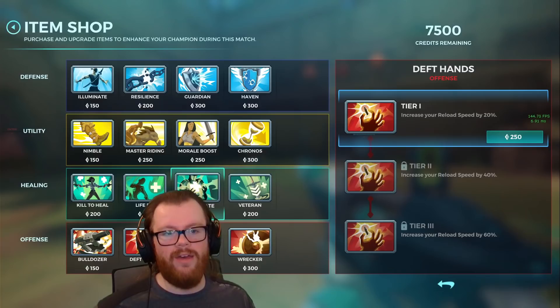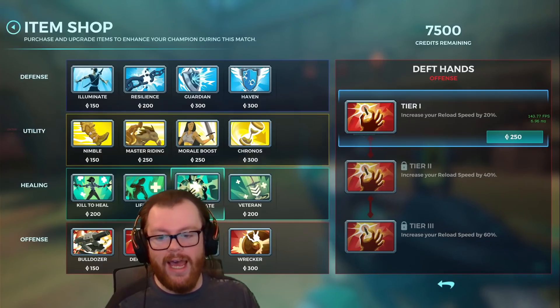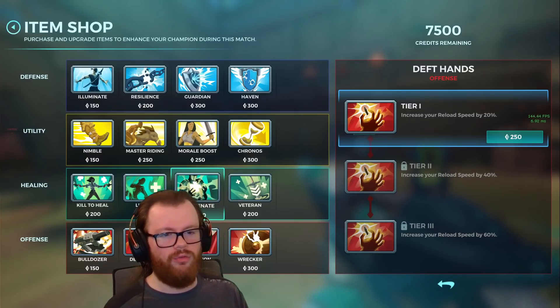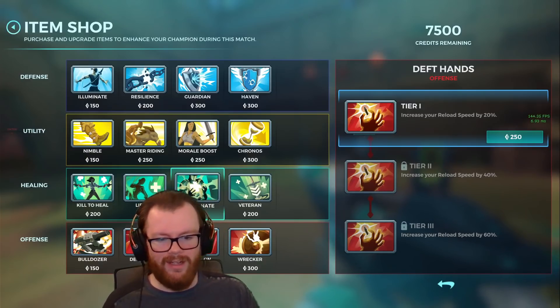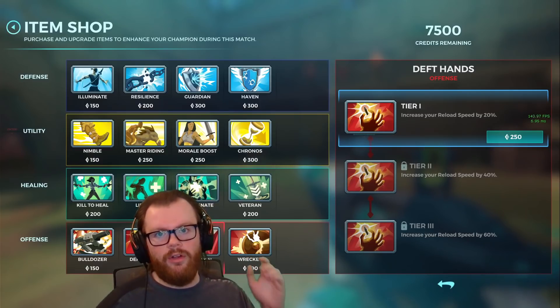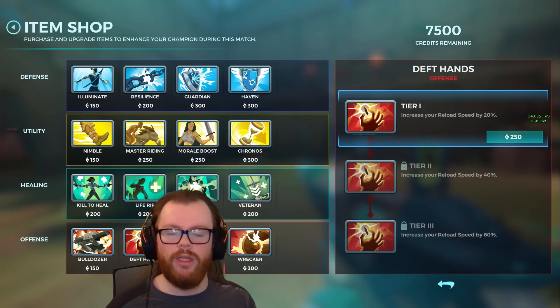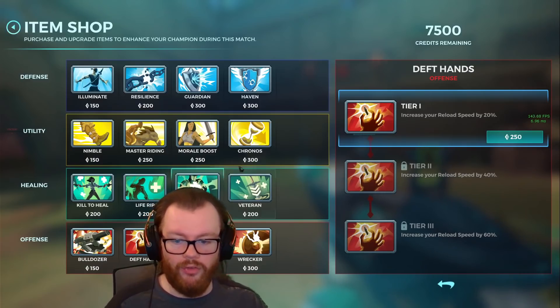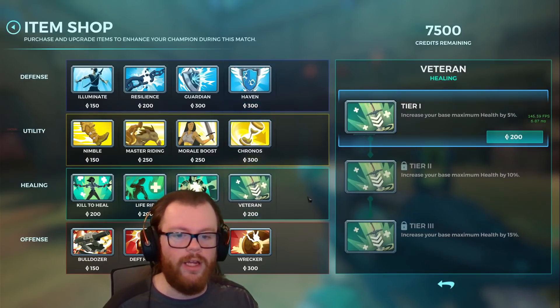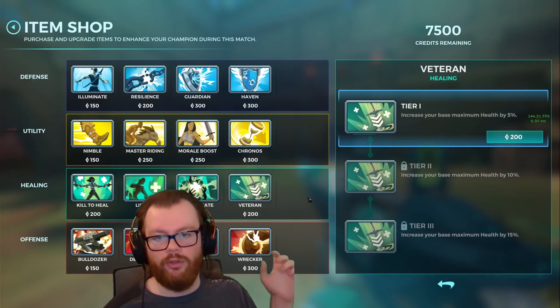However, on champions who have a really — like REALLY — long reload and also have a very high magazine capacity like Rom, or Grok who technically has like 100 to 150 bullets, it can actually be pretty good. I've tested it on Rom who is arguably the best champion who could buy Provision. It's still not a mandatory item on him and it's still not something you want to rush in comparison to something like Kronos or Haven or Veteran. I've also tested it on Grok who, with a Spirits Domain playstyle, can benefit from having extra ammo back without having to wait to recharge his staff.